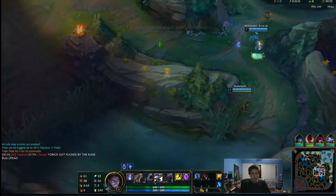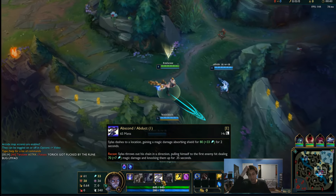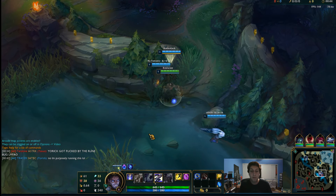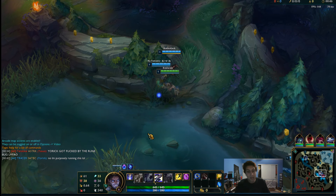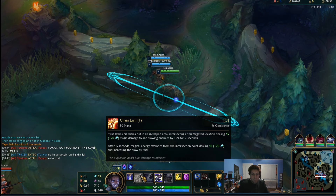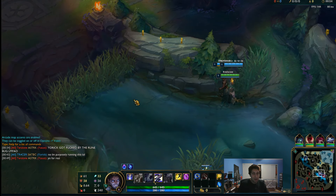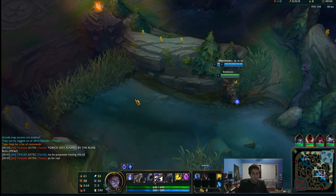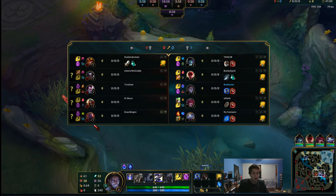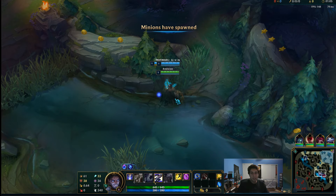Good thing is, the cooldown for E got pretty good. It used to go 18, 16, and 14 — now it's just stuck at 14 at all ranks. So we have that more often than not. Normally I'd probably go build Hextech, and maybe even Luden's Echo. But they have such a beefy armor squad, we're just gonna rush Seeker's Armguard — probably first item — to keep us in lane.